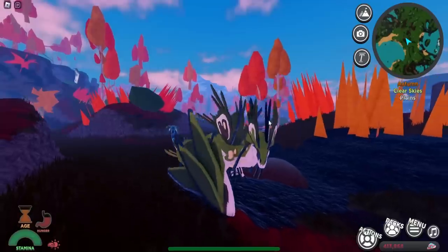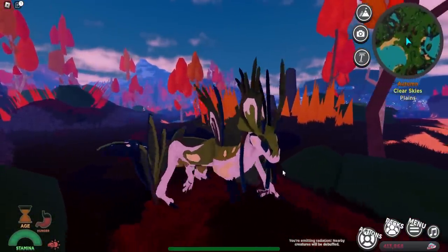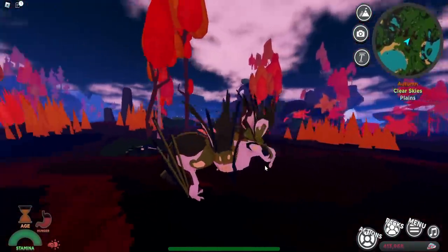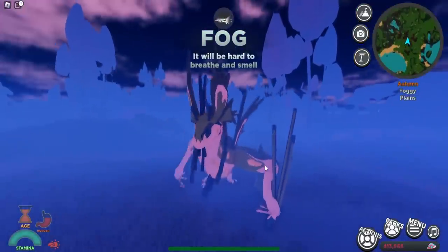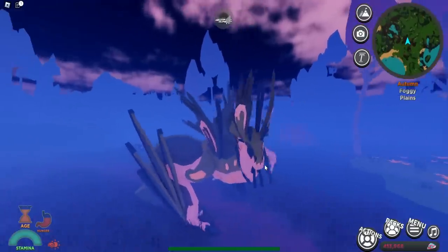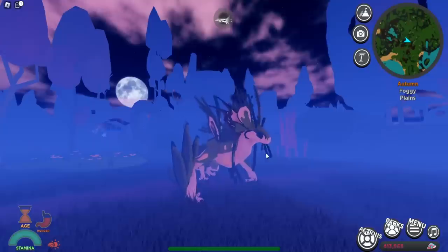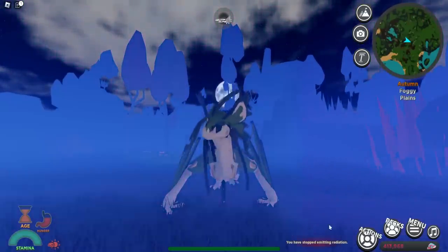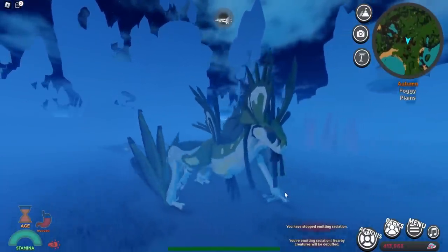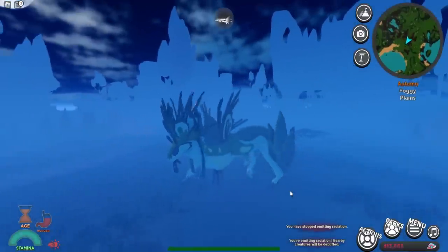Its next ability is quite annoying: hold Q and it starts emitting radiation. Any creature close to you will get irradiated, and once they accumulate enough radiation they start taking damage. Big creatures will come after you because of it. Press Q again to toggle it off — there's no cooldown so you can turn it on and off freely.